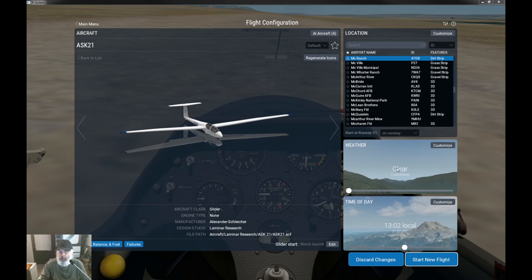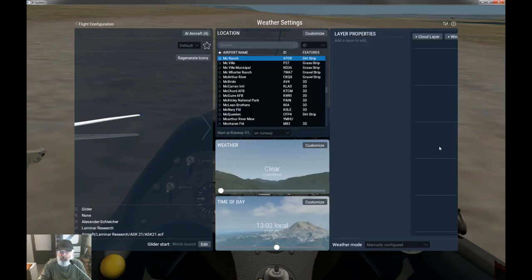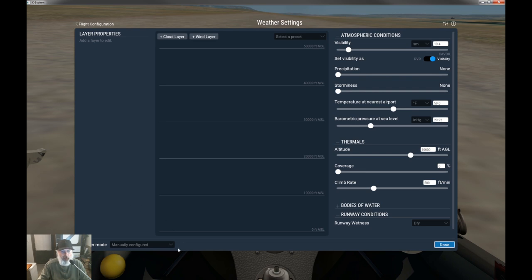Here's the tricky part — weather. We're going to need to create some custom weather. You can use real-world conditions, but in my experience it doesn't really work well — you're not guaranteed to get wind blowing in the direction you want. Thermals and things like that don't always propagate in that weather either, so it's a little quirky for sailplane flying. I'm going to go with manually configured weather.